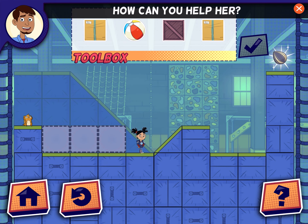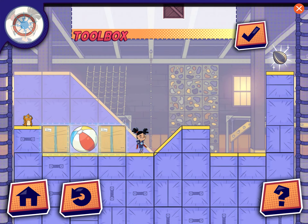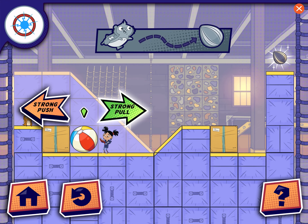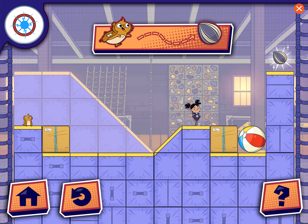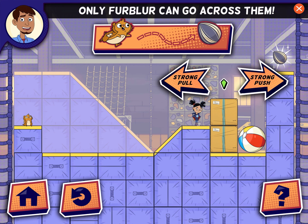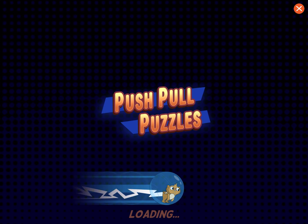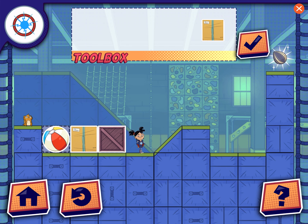Fur Blur can't climb that high. How can you help her? Fur Blur can't climb that high. Snap! Round objects aren't stable. Only Fur Blur can go across them. Fur Blur can't climb that high. How can you help her? We got this!